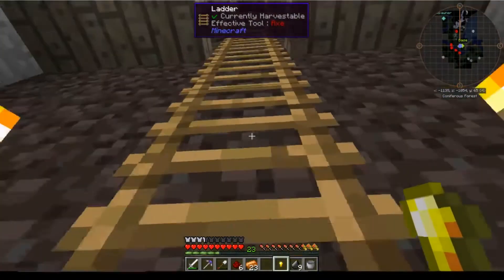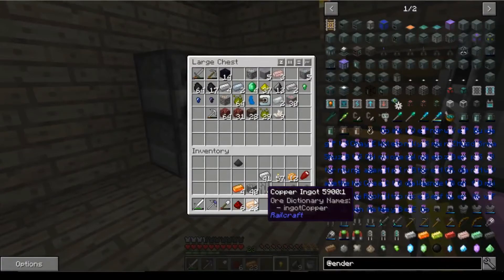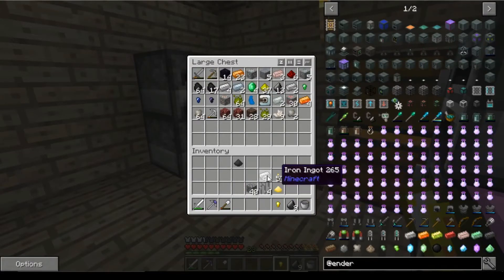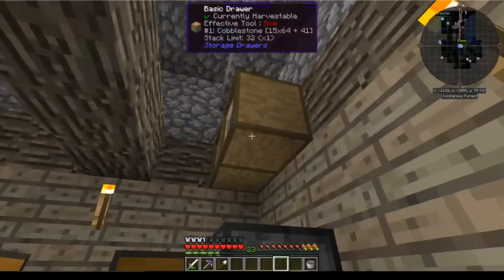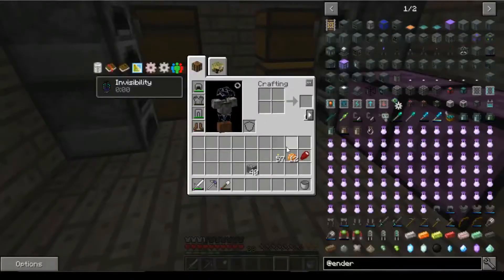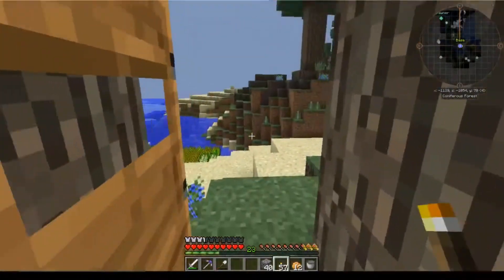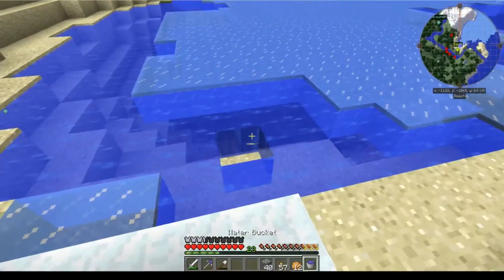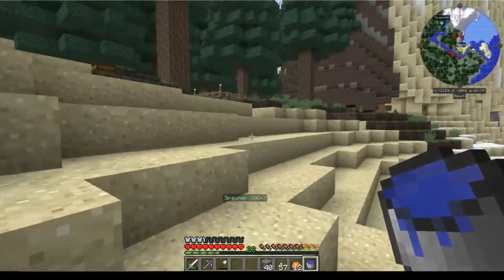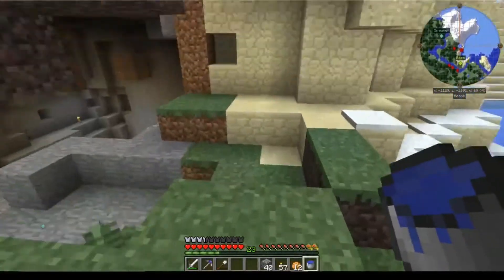I need to make a few other things, but we're not going to do that today because I need to find an enderman. What we are going to do is go and show you guys something that I found. We have food on us, some climbing gear. Let's go grab some water and have a look at something super, super useful to us.